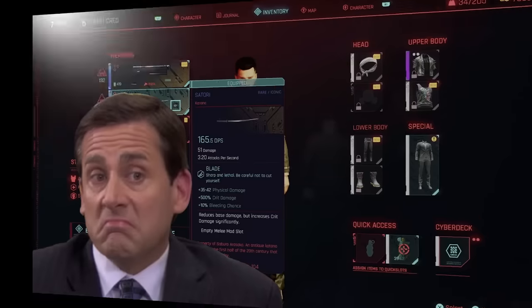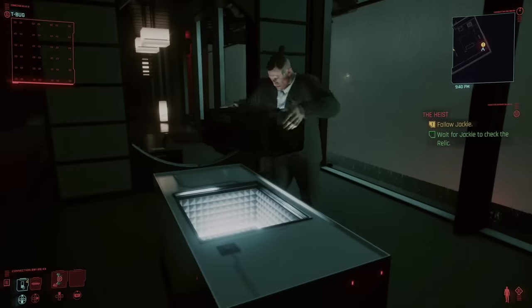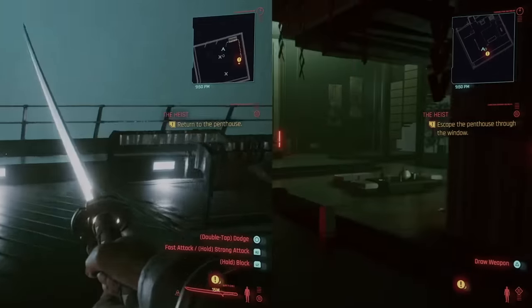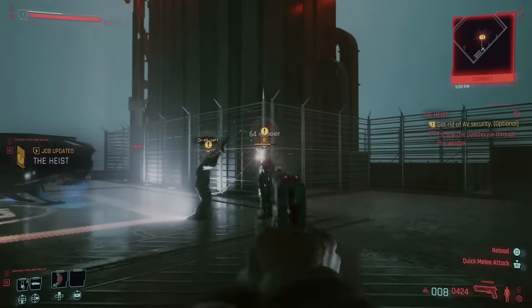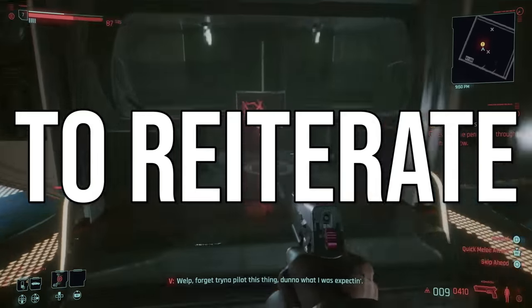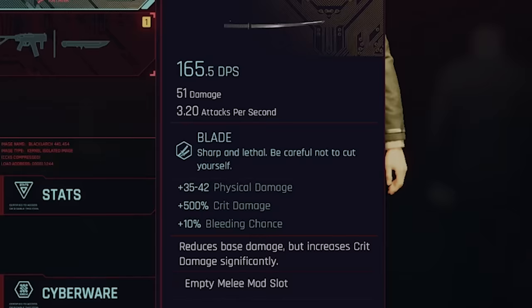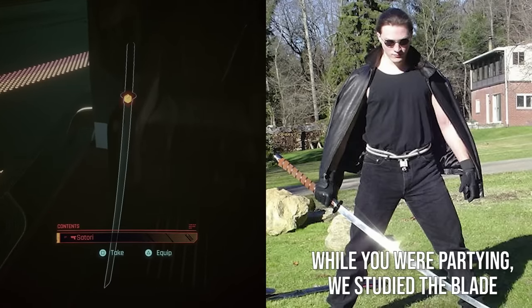At number 3 is Satori, which is not the best weapon in the game or anything like that, but it is fairly easy to miss and acquired fairly early on, so it can help a lot if you want to focus on close-range damage. During the heist, after you get the relic and have to escape, T-Bug will open the balcony doors for you to make your getaway. If you want to get this unique katana, you need to ignore that and instead go up the stairs. The door to the helipad will be open, so just deal with the guards, and the weapon can be found in the AV hovercar. It's got increased critical damage at the cost of base damage, and it's still very strong for when you get it. It's a good weapon, and it's pretty easy to miss — that's why we put it on the list.